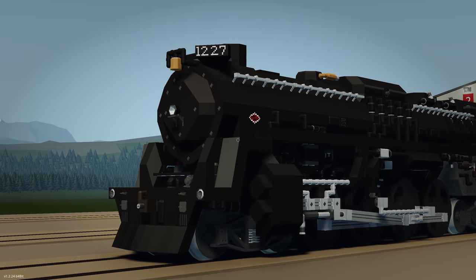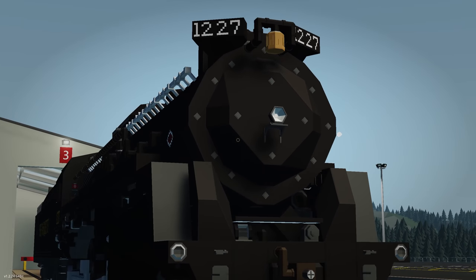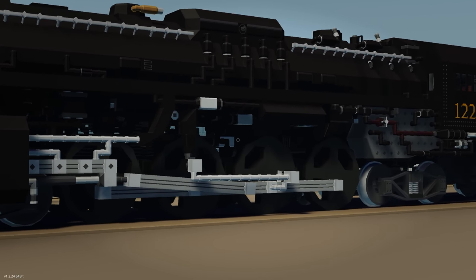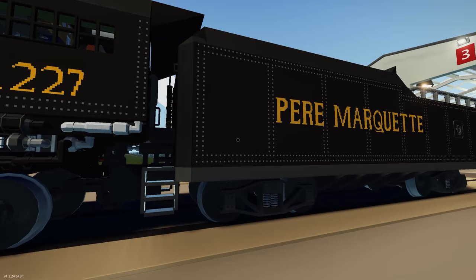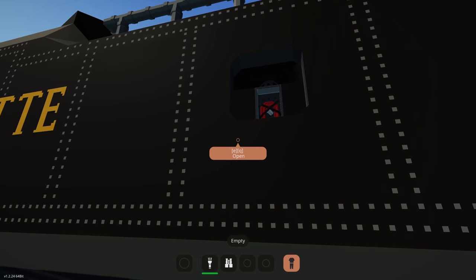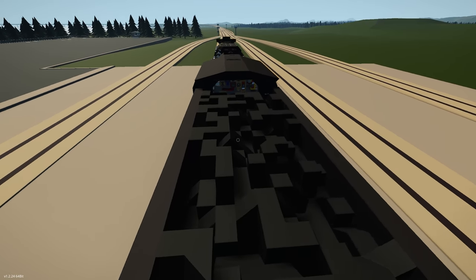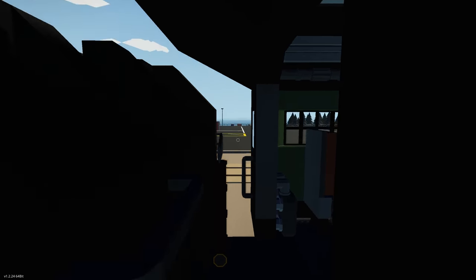The actual creation looks stunning — the amount of detail is incredible. The creator has done a fantastic job. There are curved numbers at the top. We have the tender at the back with a hatch for refueling, possibly water. We can also climb up top where we've got fire extinguishers, access to the water, and over here would be the coal with some hoppers underneath.